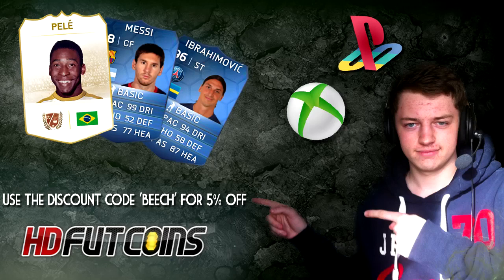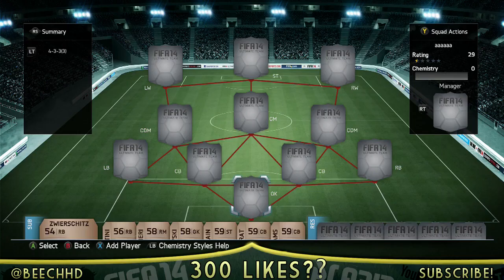Before the video starts, if you're looking to buy coins you can get your hands on some of the new informs in this week's Team of the Week, awesome Team of the Year players like Messi and Ibrahimovic. Go and check out hdfutcoins.com - you can use code BEECH for a 5% discount at checkout. You can also grab yourself some Xbox, PlayStation or PC coins, just check below in the description.